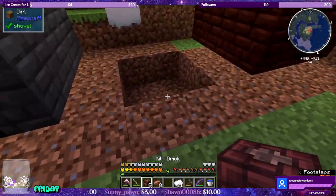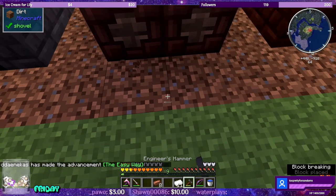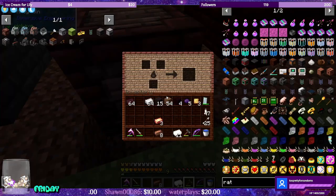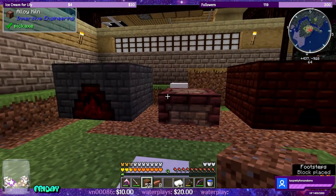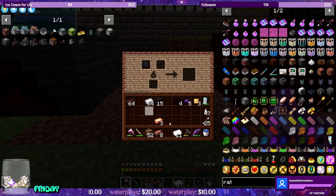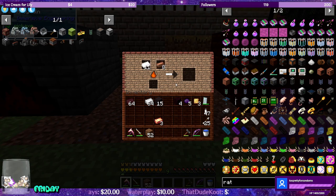Over here in the middle, let's drop this guy in. Put those two pieces of dirt back, and now let's go. We can make copper, tin — boom, bronze! Finally, we can get rid of the chopping block. I'm really happy about that.